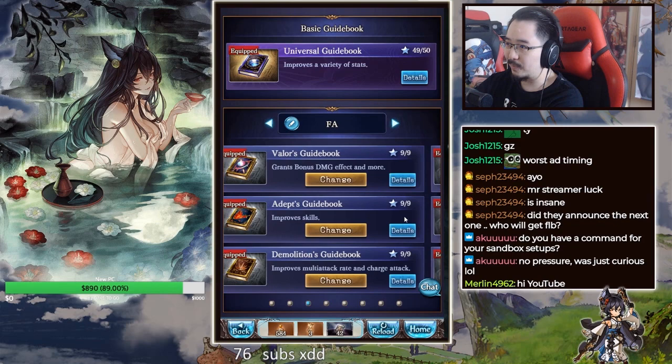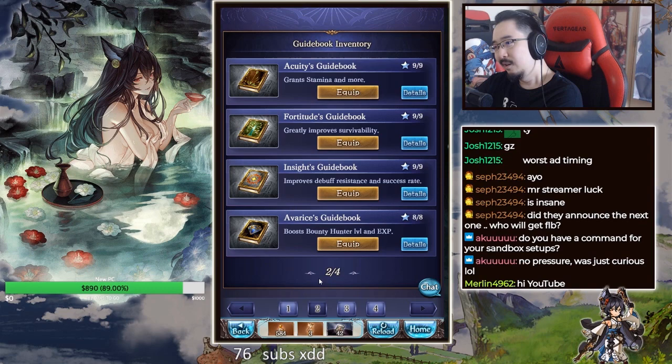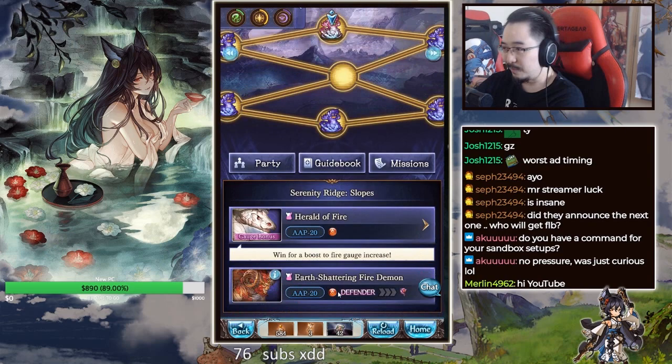Besides that, here are my setups in terms of books. This is my burst setup, which uses the shockwave specialist and Valor. You can probably get rid of Valor if you're just over-damaging. You can also swap in the bounty one if you want, but to me bounty doesn't really matter. This is the set I use to one-turn-kill the three HP bar enemies — it works for every single element.